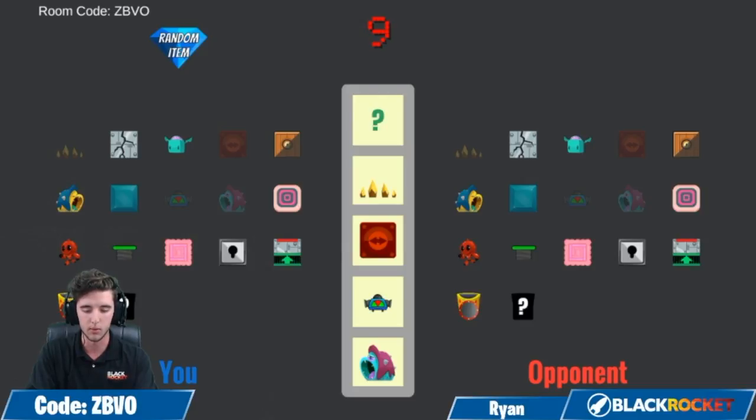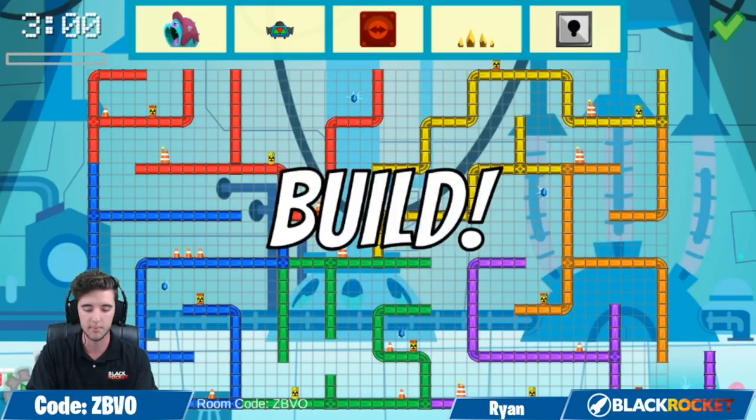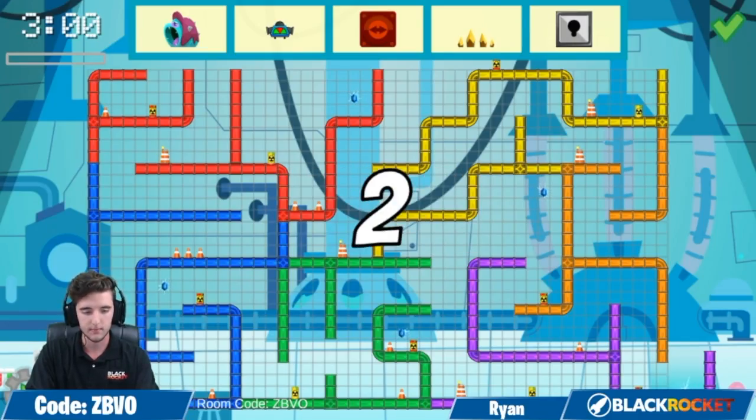Remember, both opponents get to use both of the blocks that actually do get picked. So they have to really plan a strategy out for all four that are chosen here, not just the two that they chose. Here we go, we'll check what the random block is now — and it's spinning. The lockbox! So players can have a key and once somebody lands on that key, the box will open up and allow them to kind of pass by that situation.